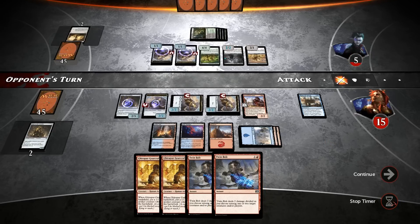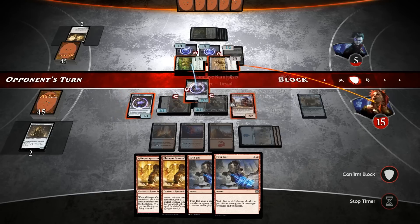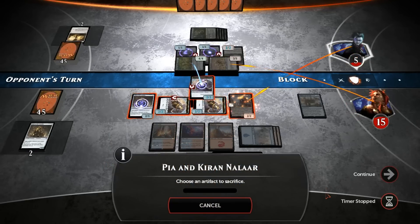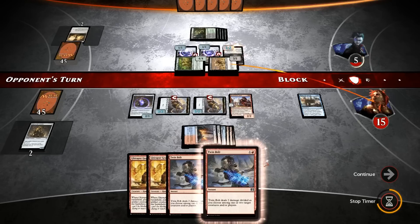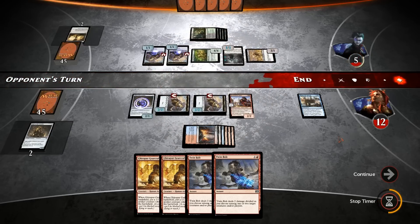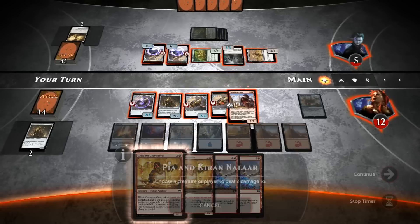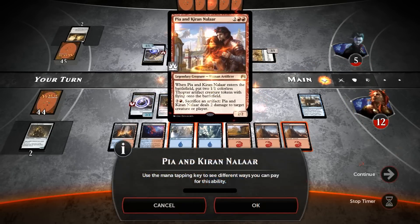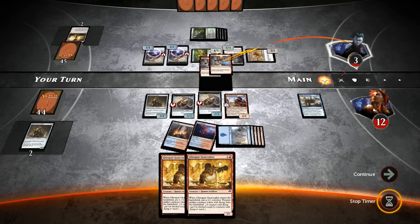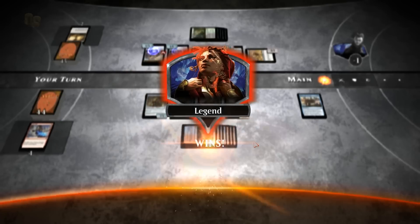It looks like we will get there. Block here, take three — doesn't really matter. Sacrifice the Thopter, deal two. And now we Twinbolt. I must have misclicked there — two there, sacrifice Thopter. And now we Twinbolt. So despite the misclick, we still got there quite easily. Let's move on to the next one.